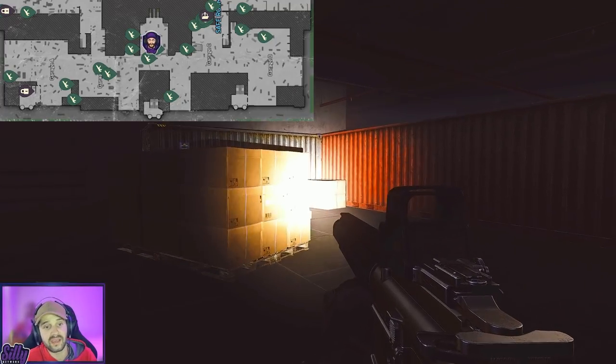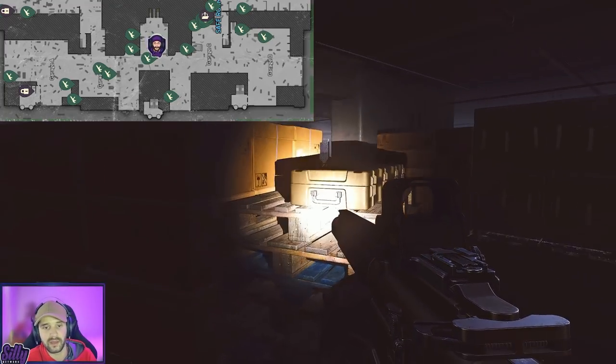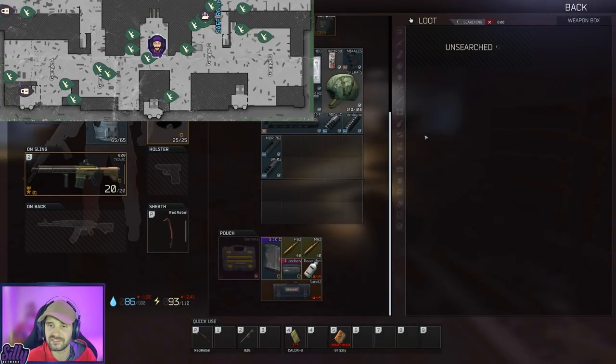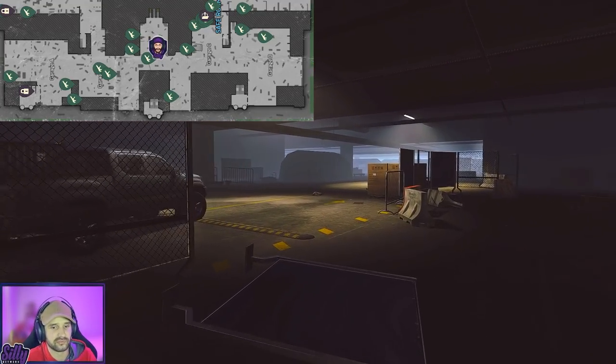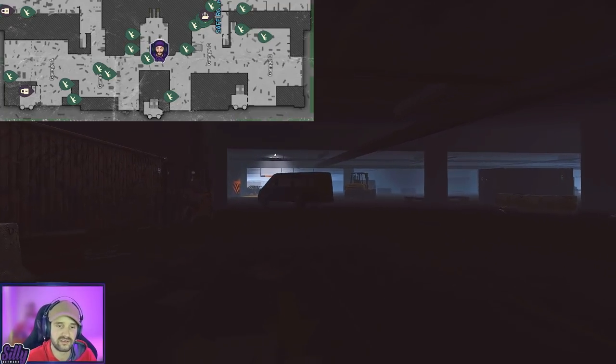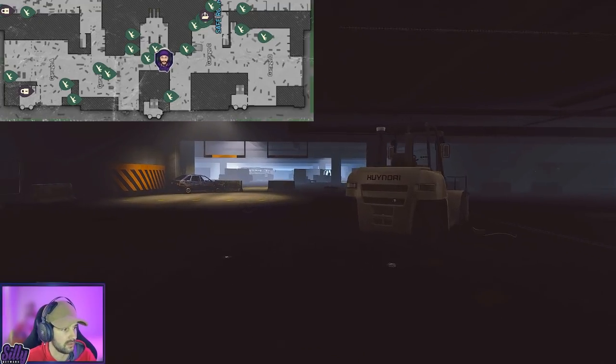Our next weapon box is right here on the back side of these bigger boxes on these pallet stacks. Let's go ahead and give this one a look. We got some contacts — gotta love those. I always like finding contacts in there.